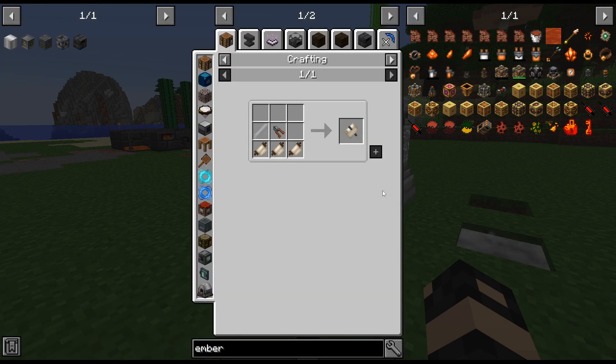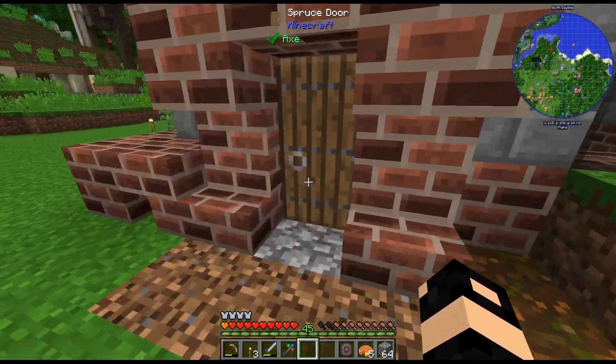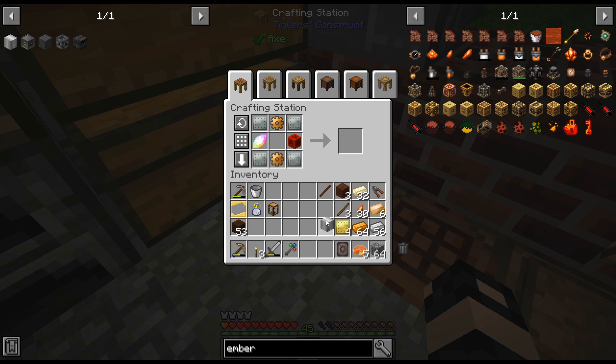We do use the wires but they are going to be in the blacksmith work table, so we're going to need that anyway — it's just not required for this particular thing. There is the Atomic Reconstructor.